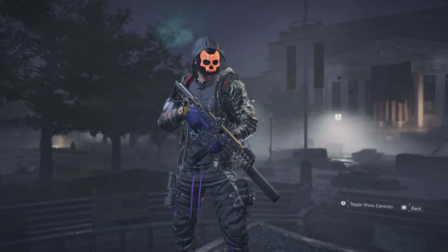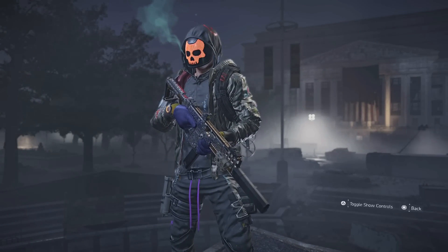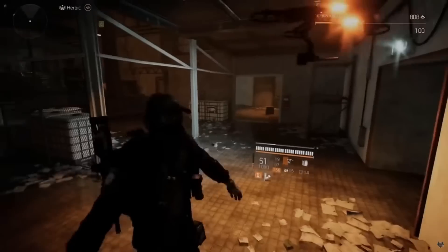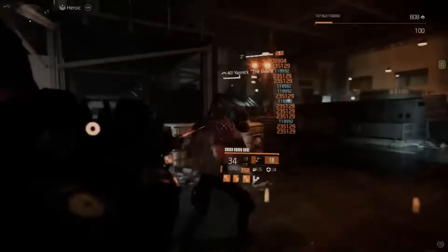There are three secret bosses in The Division 2, and by 'secret' I mean they don't spawn randomly — you have to do something specific to make them spawn. We're going to show you how to spawn all three bosses, which will be very helpful for new and returning players.